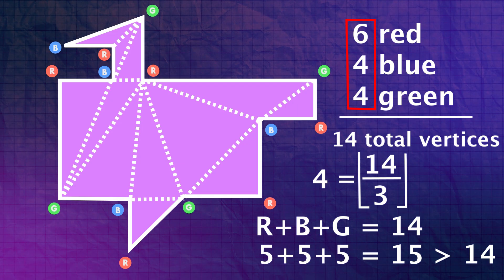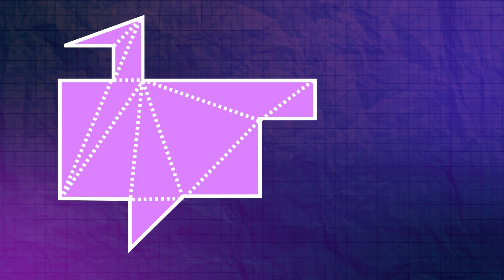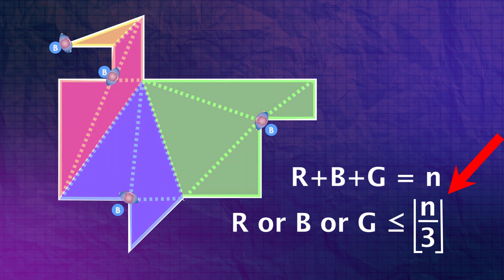This finally completes the proof. To sum everything up: any polygon can be triangulated, and from there it can be three-colored. Of the three colors which sum to the total number of vertices, at least one must be less than or equal to the total vertices over three rounded down. Assigning guards to that color is enough to observe the entire gallery — thus this is how many guards are sufficient to observe any polygon.